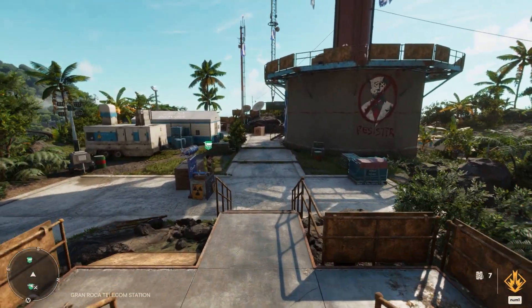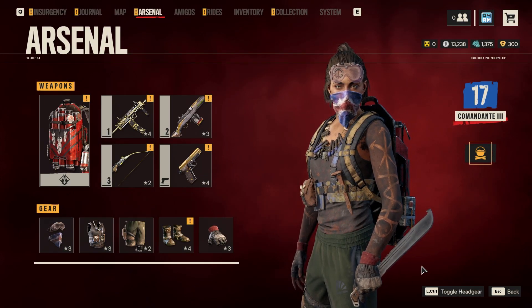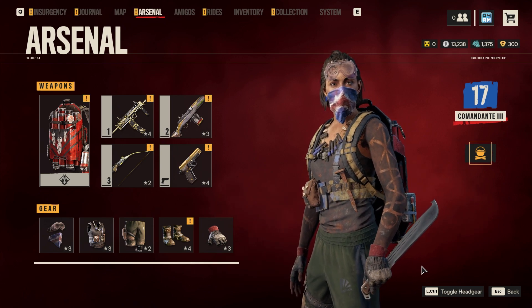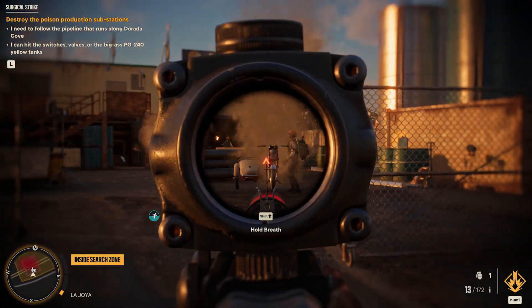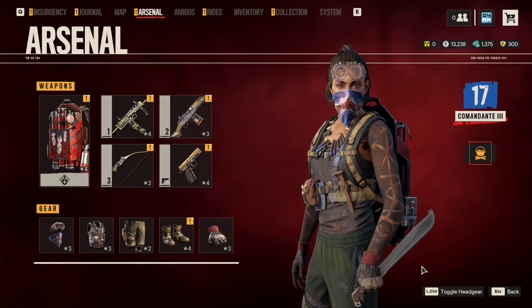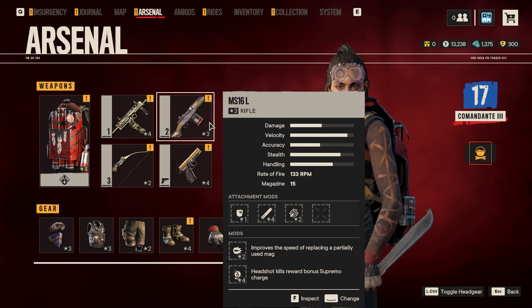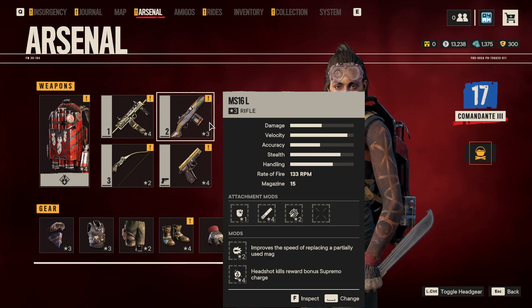Alright, so here we are in one of the base camps. Let's check out my arsenal right away. This is an assassination build which heavily relies on suppression and taking down enemies with brutal damage — one-hit killing them, pretty much. You are a little bit squishy with this gear, but this really doesn't matter because you will be able to take down enemies before they even see you coming. The main power in this build is coming from the MS-16L. You can already see my build in the top right of the screen, which I previously used, but we made some tweaks and upgrades along the way.